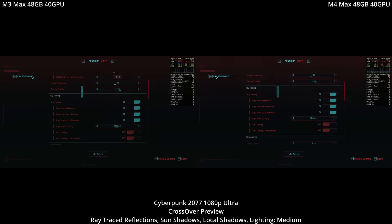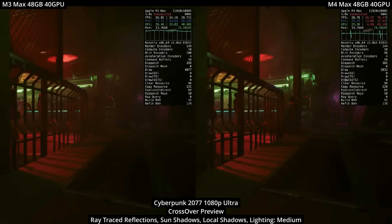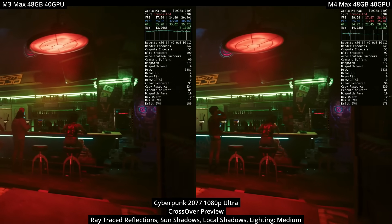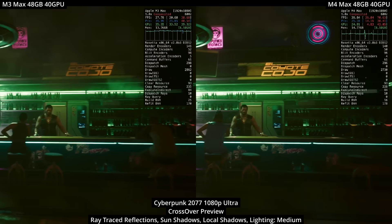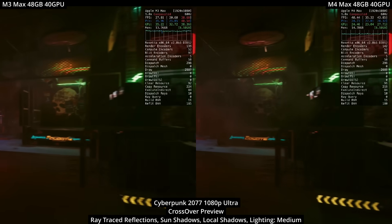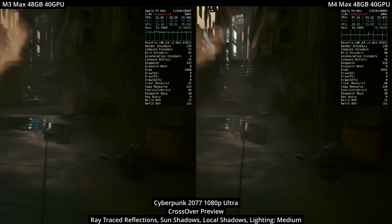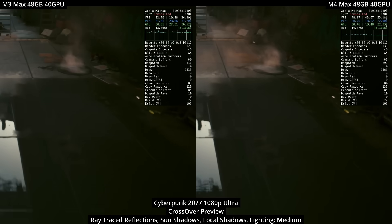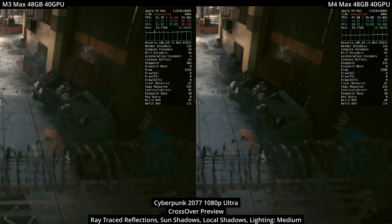Ray tracing also works through Windows translation layers. The M3 generation introduced ray tracing hardware, and the M4 generation has improved ray tracing performance even through the translation layer — making it feel much more viable. I can't wait to see Cyberpunk 2077 come out on Mac in early 2025; it'll probably be one of the best ray tracing games on Mac.